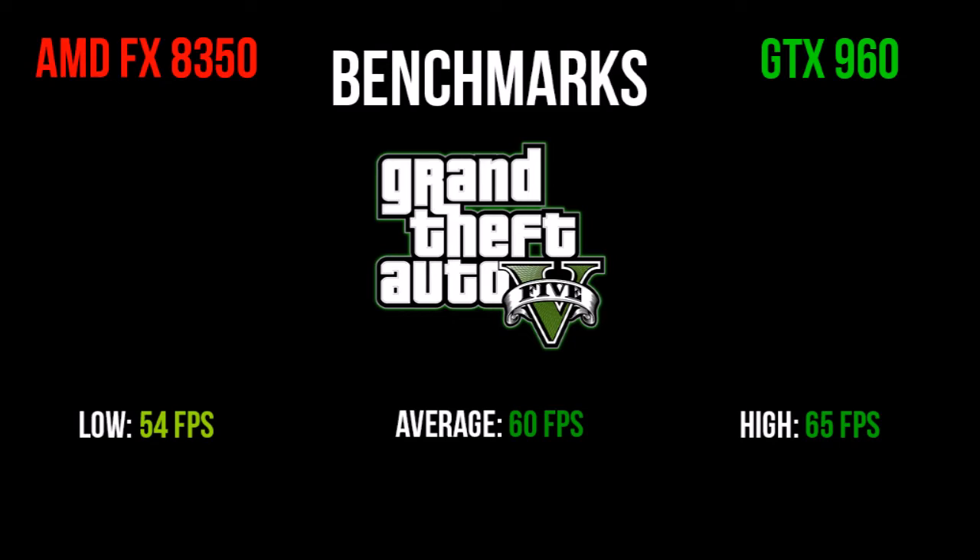Next up we have Grand Theft Auto 5. There are some weird lag spikes when you have a lot of mods installed, but running the game with only a few mods or no mods, you should get around 54 to 65 FPS with an average of 60 on the dot. I've played a lot of GTA 5 and had no issues with it — a couple of crashes when I have a lot of mods, but you shouldn't worry about your performance with Grand Theft Auto 5.